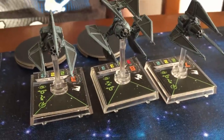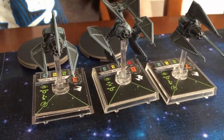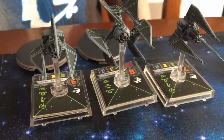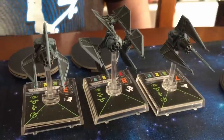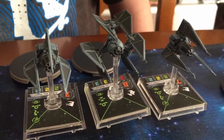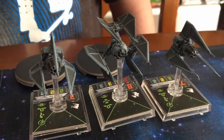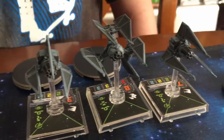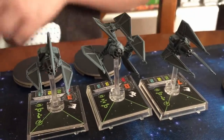Coming over here to Vinnie's setup — what do you have going on there? He's got Whisper with the Stygium Particle Accelerator. He's got a Sigma Squadron Pilot, which is the other TIE Phantom there. And then he's got a TIE Defender, Rexler Brath, with a Mangler Cannon. You lasso other ships with the Mangler — yee-haw!